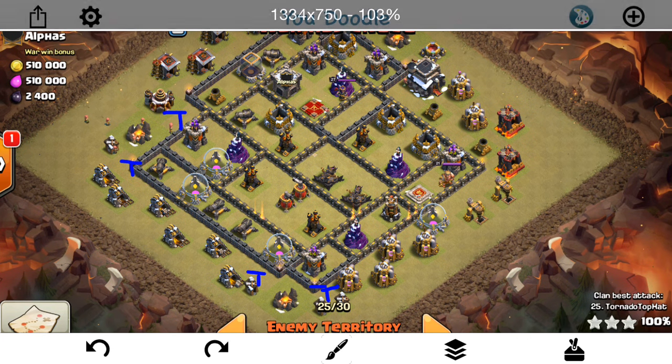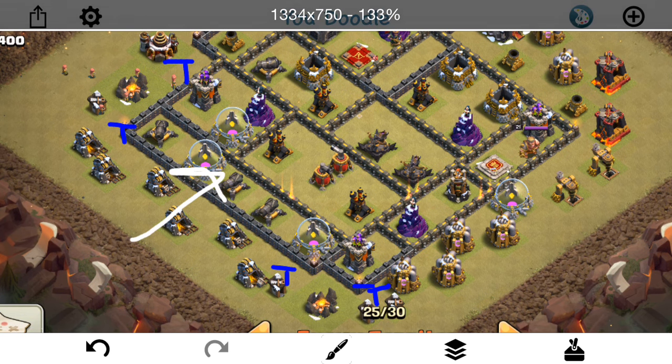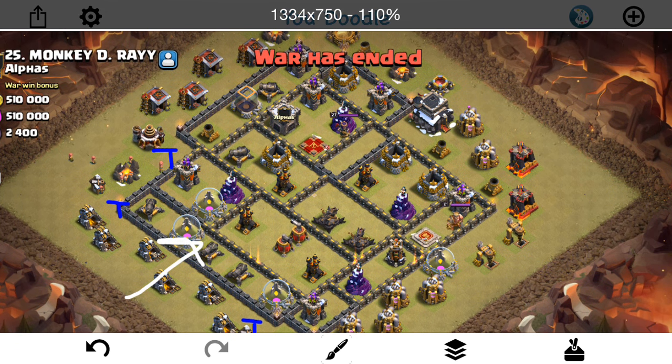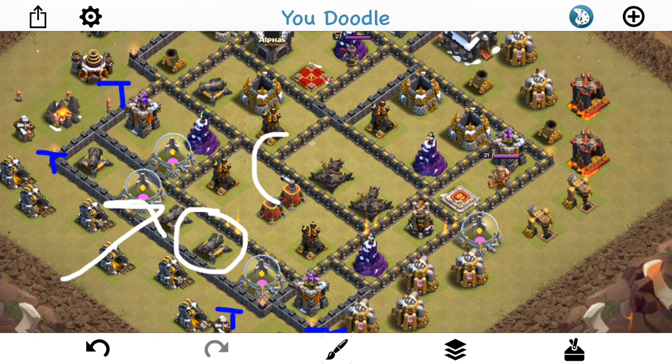However, the first attacker tries to take advantage of that but doesn't quite get the job done. Let's talk about why. Basically he's coming from this side with a three-Golem attack — three Golems — has the Bowlers also in the CC, so very heavy on the Kill Squad, doesn't even have a Lava Hound. He has two jumps — I believe he jumps here and he jumps right here. Basically he wants to get all four air defenses, the CC, the Queen, and all those bonus X-Bows and Sweepers in the area, which is a good plan, but the angle he's coming from isn't the best for that plan.